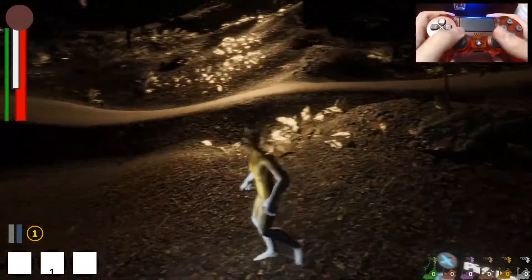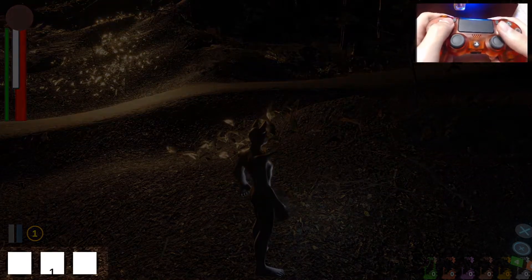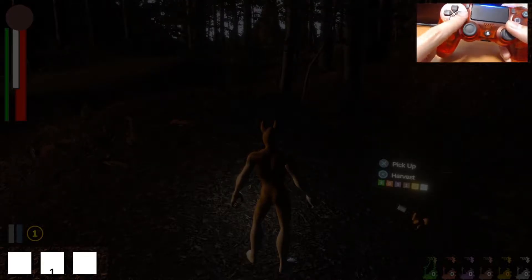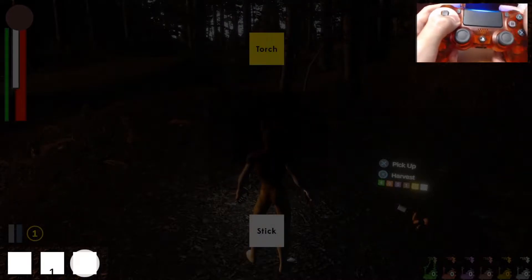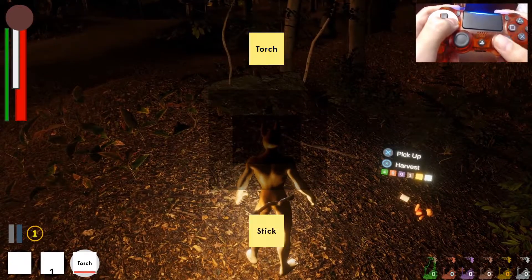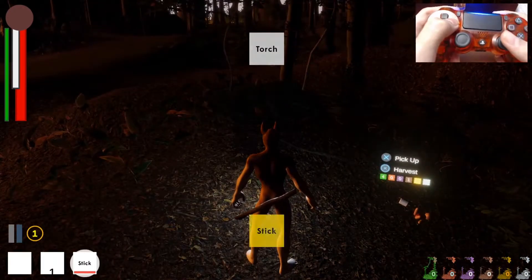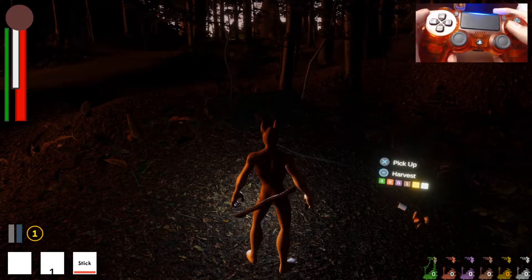Here are the little instructions on the bottom left. There are three white squares representing your spell, your food — which is non-functioning — and your weapon. If you hold the bar, it charges and you get a selection wheel. As your inventory fills with weapons, you can quick swap between them — to the stick, to the torch, back to the stick, back to the torch — giving you a quick way of selecting your weapons.